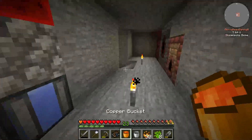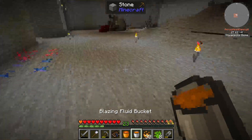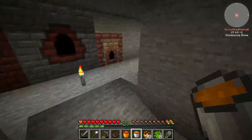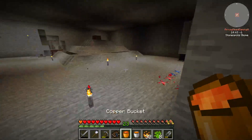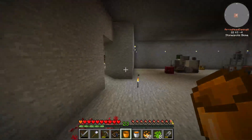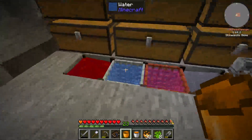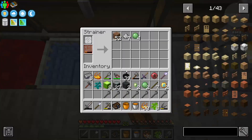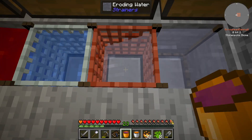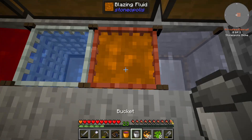Let's go back over here and grab our blazing fluid. Sorry guys, I had a phone call. Let's grab our blazing fluid, run back. Actually, let's drop our lava off so I have another bucket. Now we can go drop our blazing fluid. We need this one anyway because we need the copper mesh.